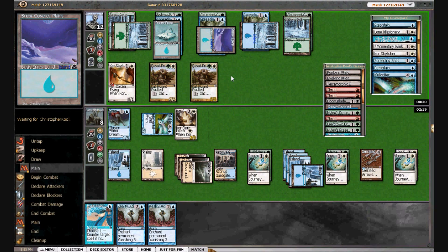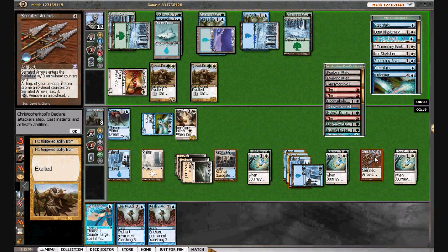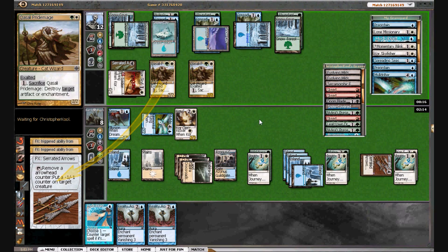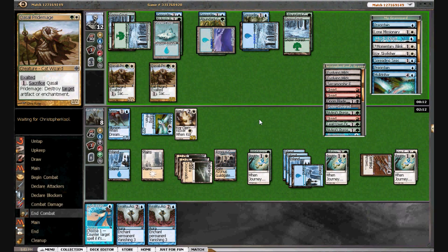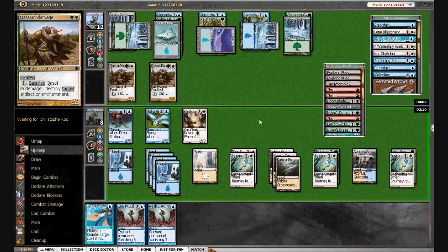He can get two guys back — nice find with the Brainstorm there. He can really just screw us up. We could have another Momentary Blink though. I think I just want to ping the Sky Fisher right now, because we put him in a pretty tricky spot. He needs to blow something up to get back a Sky Fisher or a Rioter. Now I think we just have to let the Pride Mage trigger resolve.